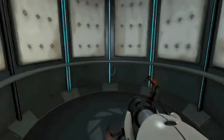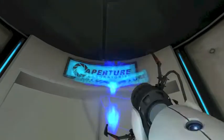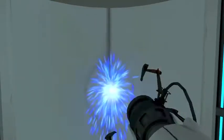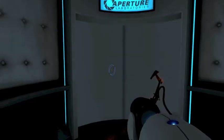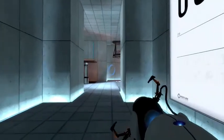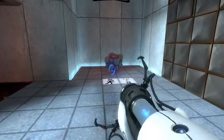'Very impressive. Please note that any appearance of danger is merely a device to enhance your testing experience.' I'm gonna just attack the door, go in. 'The Enrichment Center regrets to inform you that this next test is impossible. Make no attempt to solve it.' Well, I'm gonna attempt to solve this.